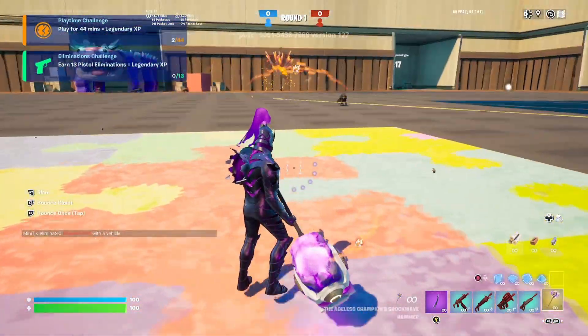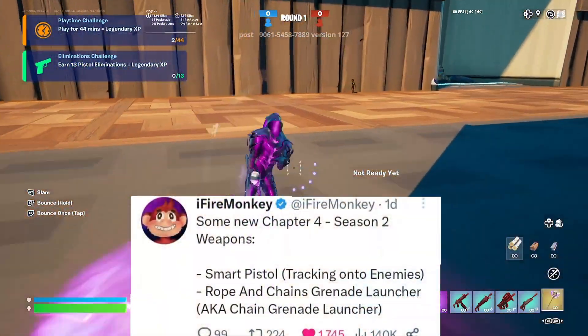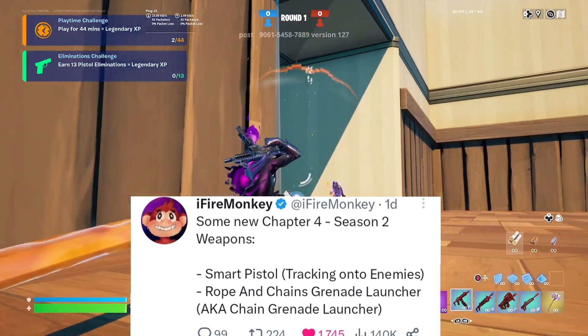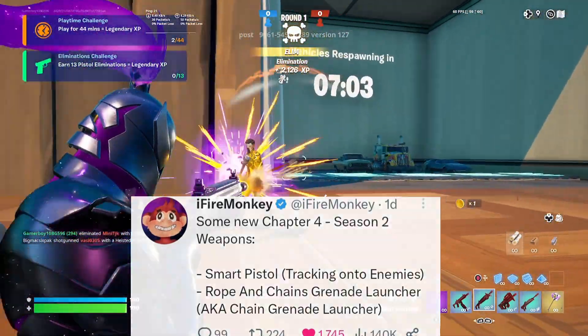The weapons coming next season include a smart pistol that tracks onto enemies, and a vote-and-change grenade launcher, which was mentioned earlier as a possible scrapped exotic — so that one's basically confirmed.